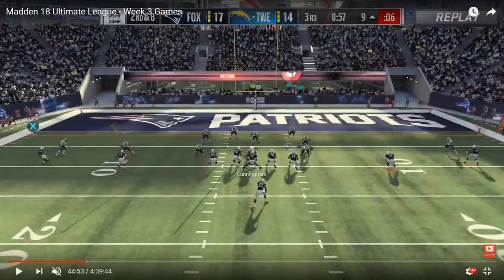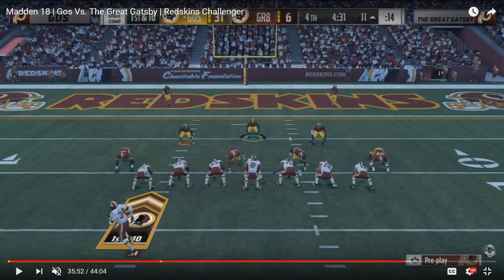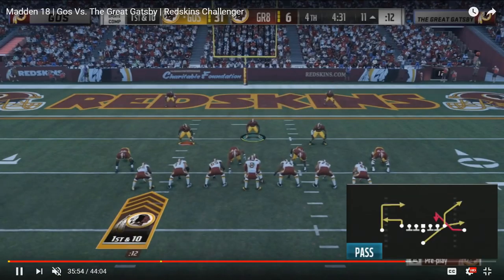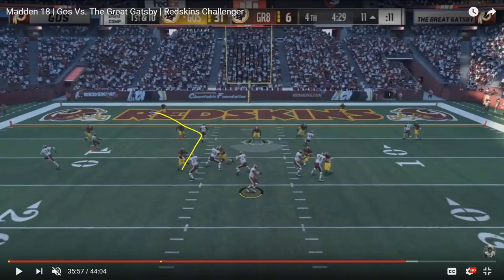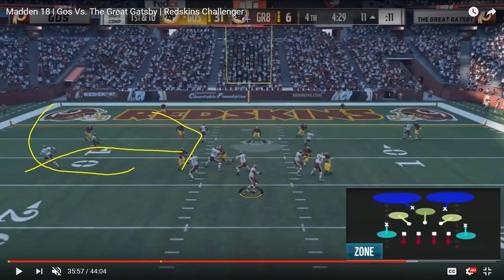This concept has already been done this year in the Redskins club series from Ghost and probably other players as well. Ghost is already up 31 to 6 late in the game, but the concept is still very good. Ghost runs Z Spot out of Single Back Ace, and motioning out his running back is very important here. The reason you want to run Z Spot in this scenario is because you get a corner route from one of your two tight ends — in this case the corner route is coming from the left side.